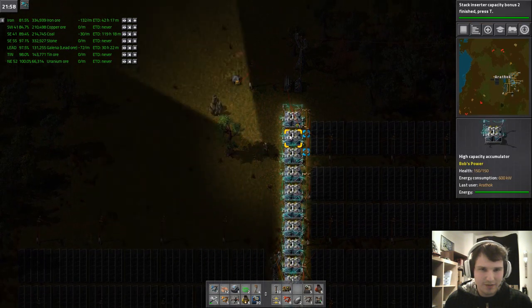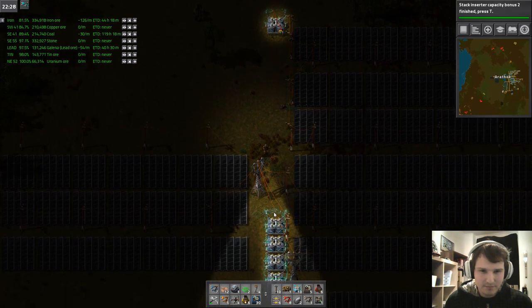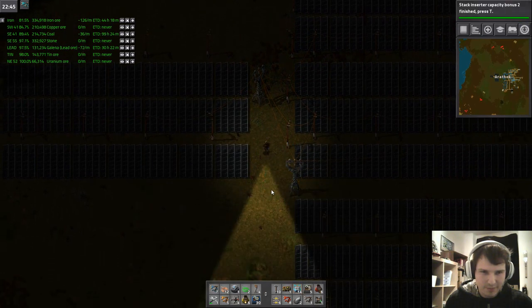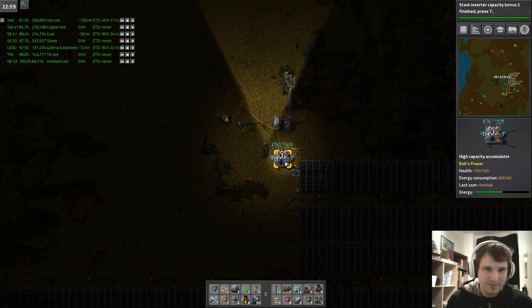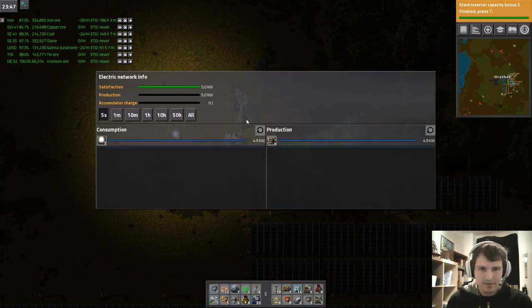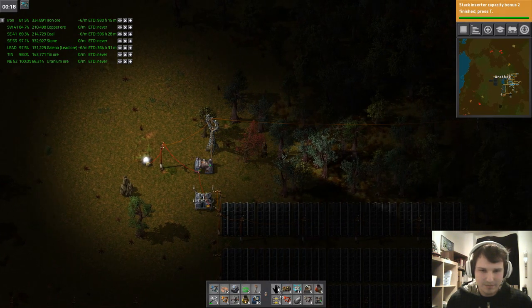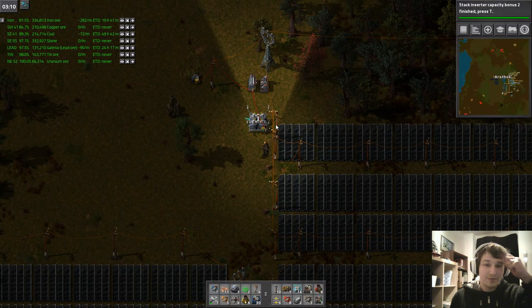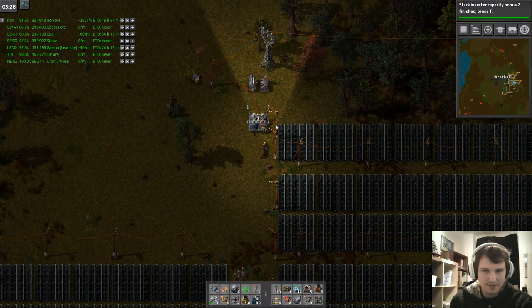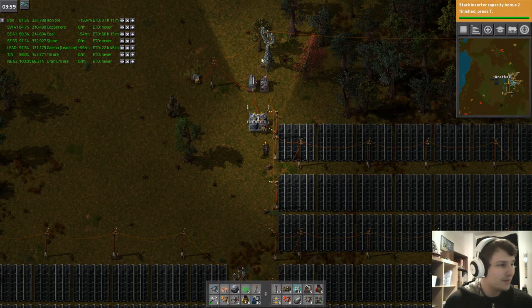Back to before the night — let's get rid of some accumulators so the energy level drops faster. Since this is the only accumulator, boom — energy level is zero, switch is closed, and our steam engines are taking up production. Now I just have to connect my old network to the new network.